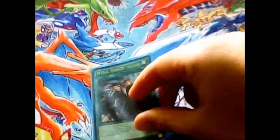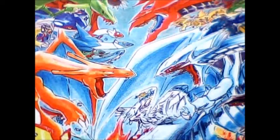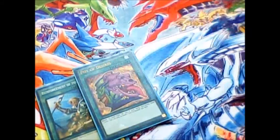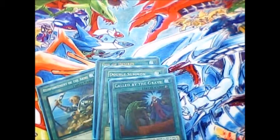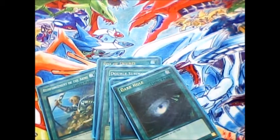Next up we've got 1 copy of Spiral Mission Assault — draw power, that's pretty much it. Then we've got 1 Reinforcement of the Army in order to get to those Super Agent plays a little faster. Pot of Desires, of course, some more draw power. Double Summon — a little helpful. Caught by the Graves to deal with hand traps and other monster effects. And a Dark Hole, because I don't have a Raigeki.